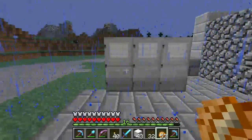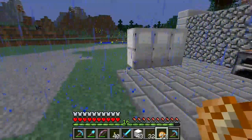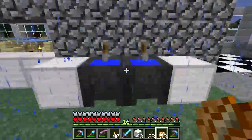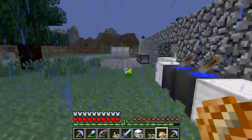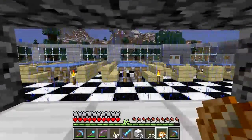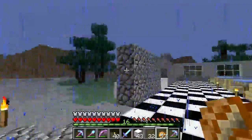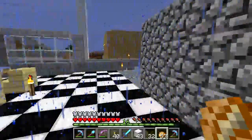Over here, iron blocks with iron doors serve as freezers. I should probably make something larger for a walk-in freezer. Cauldrons for sinks, and the opening in the wall is there for orders to be delivered. The wall is not supposed to remain cobble — that's just a placeholder until I figure out what to make it later.